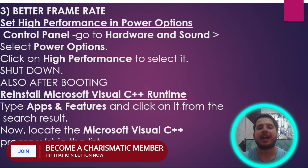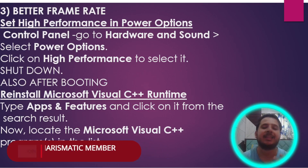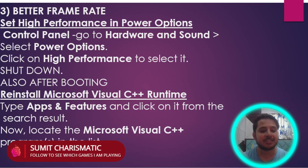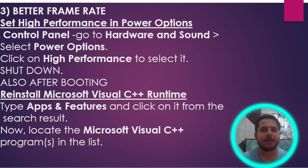So there are two steps: first set high performance in the power option, restart your system, and then reinstall Microsoft Visual C++ Runtime. To do this, type Apps and Features and click on it from the search results. Locate Microsoft Visual C++ in the program list — you will see multiple entries — then uninstall and reinstall them. This will help you increase the performance of the game.